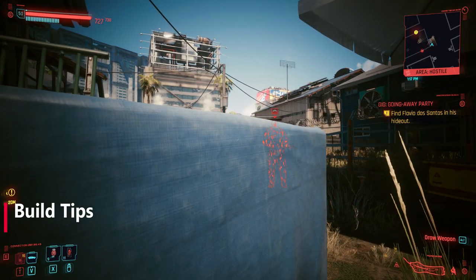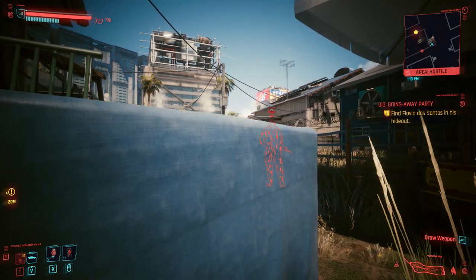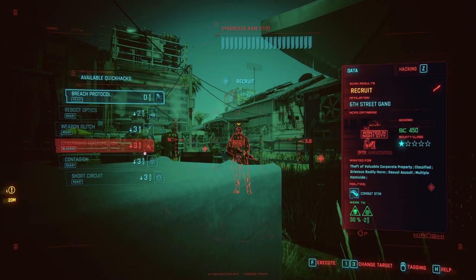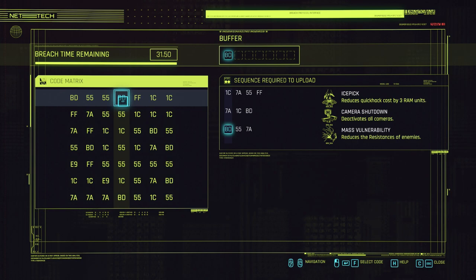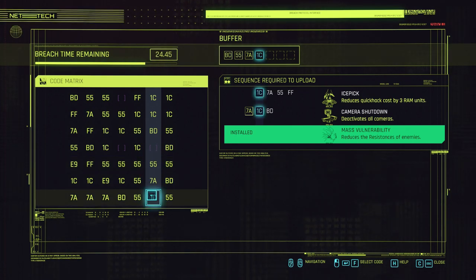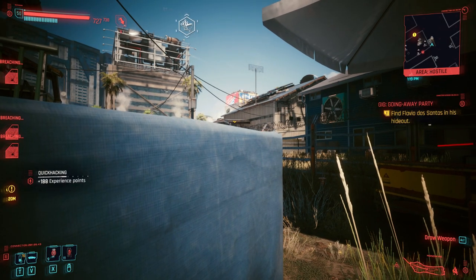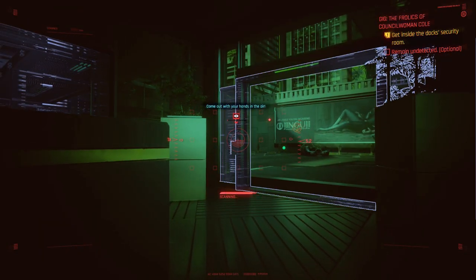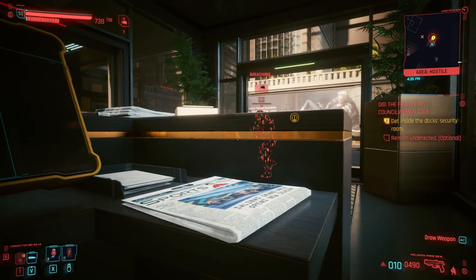Let's get into some quick build tips. For staying in stealth, a key thing is peeking from cover — when you move into cover and bring up your scanner you will peek a corner, which protects you from being detected, whereas moving around the corner risks enemies seeing you. You can also use quick hacks from cover without breaking stealth. Set up fights with Breach Protocol for Mass Vulnerabilities before engaging. Have a weapon available as a backup in case your stealth gets broken or you run out of RAM.